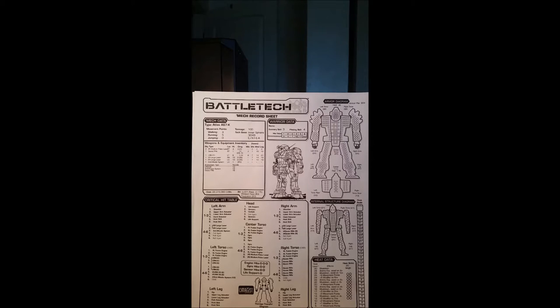This mech is the Atlas AS-7K, the Corita variant. It's using older tech with single heat sinks — twenty single heat sinks dissipate twenty heat. Looking at its weapons loadout, this mech is more for a sniper role. The ranges on the larger weapons are short range of seven, medium range of fifteen and fourteen, and long ranges of nineteen, twenty-one, and twenty-two. The two large lasers make up twenty-four heat by themselves. Even if you just walk and fire those two weapons, you're already going five heat over and suffering a minus one to your movement points the next turn.